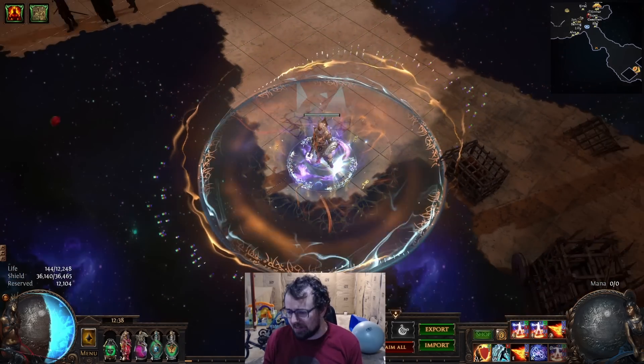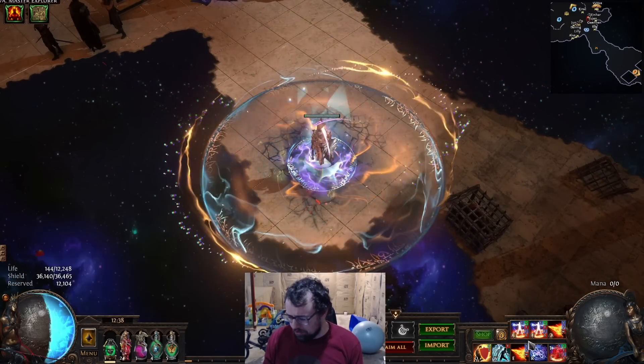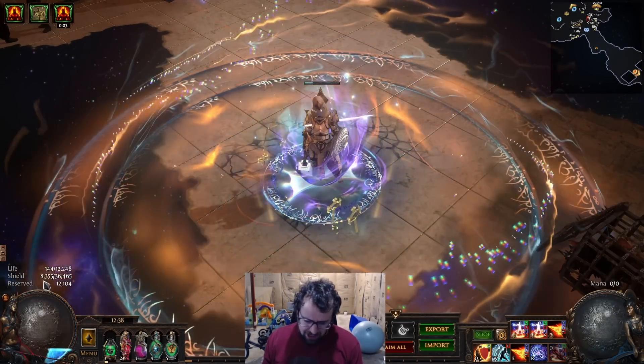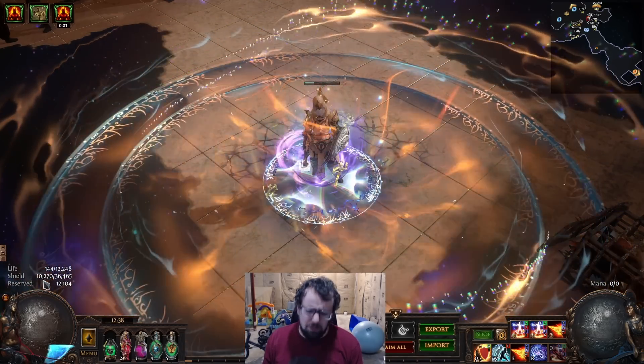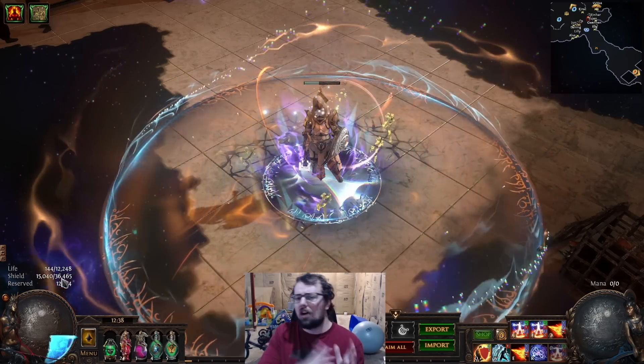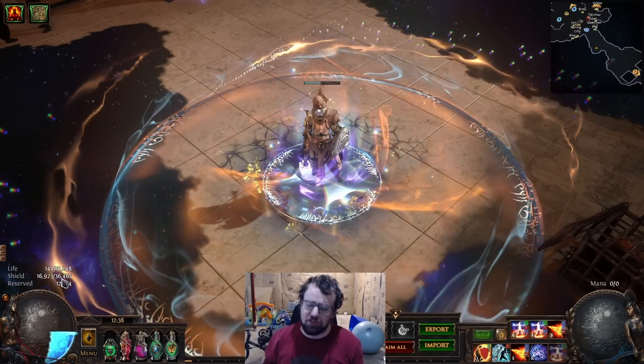Vow Righteous Fire is a big thing — you'll notice it right here. I press Soul Ripper, I get my Vow Righteous Fire. And you'll see here, when I press Vow Righteous Fire, we got hit down to what I believe was roughly like 7k. So it took 30k and then we deal 160% of that as damage over time.